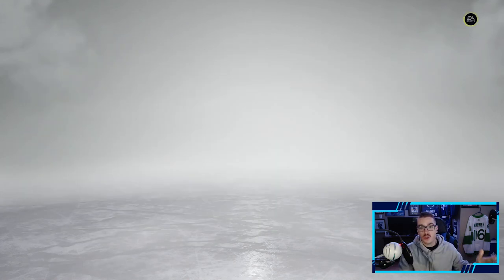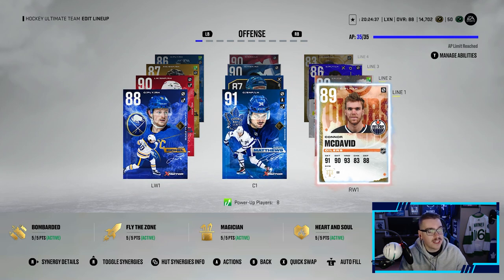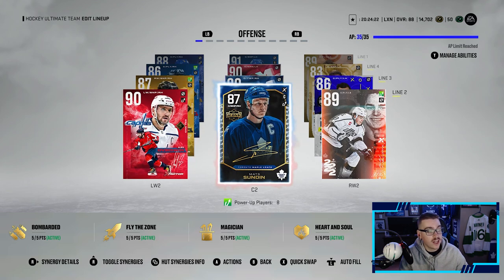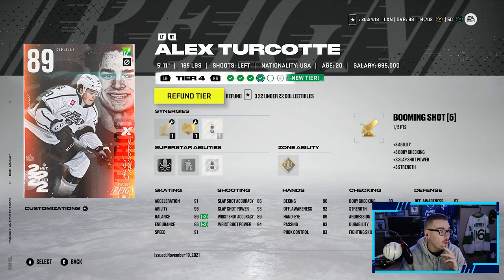Before we open up the pack, let me show you what this team is looking like. I'm a fan of it - it could definitely be better, but I really do enjoy it. My first line is Jack Eichel, Austin Matthews, and Connor McDavid. Obviously if we can pull X-Factor Connor McDavid, that would be absolutely huge because we have his base card and could just upgrade him straight away. First line's looking pretty good. Our second line we got 90 overall Alexander Ovechkin, 87 overall Matt Sundin, and Turcott that we did end up getting from our 22-and-under choice pack that you get a free one from.